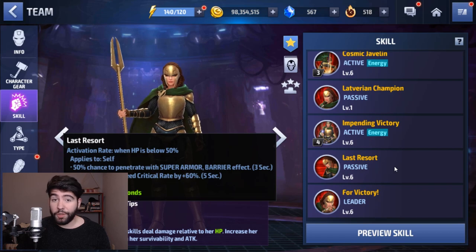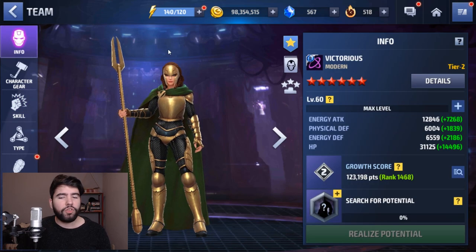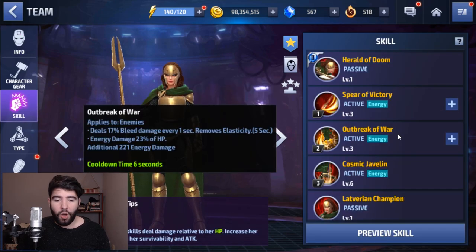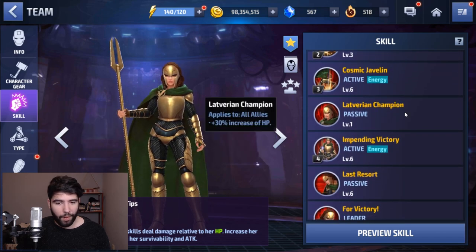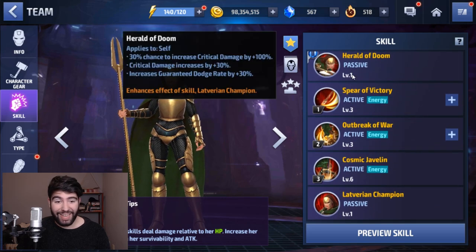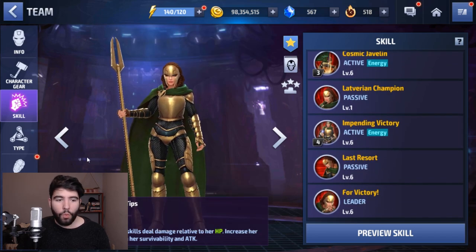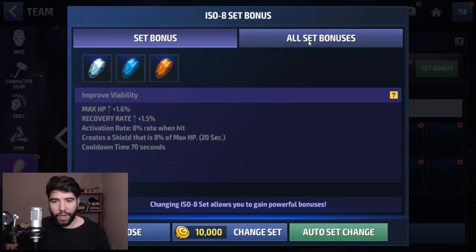Speaking of her HP — she's a very unique character because all of her skills deal a percentage of her HP, all of them. Because of that, you want to pump up her HP as much as possible. At tier two, her passive applies a 30% HP buff to all characters, which is insane — so we definitely want to maximize her HP.